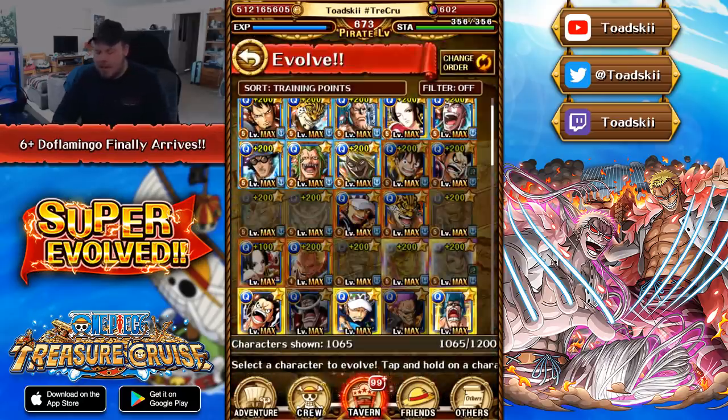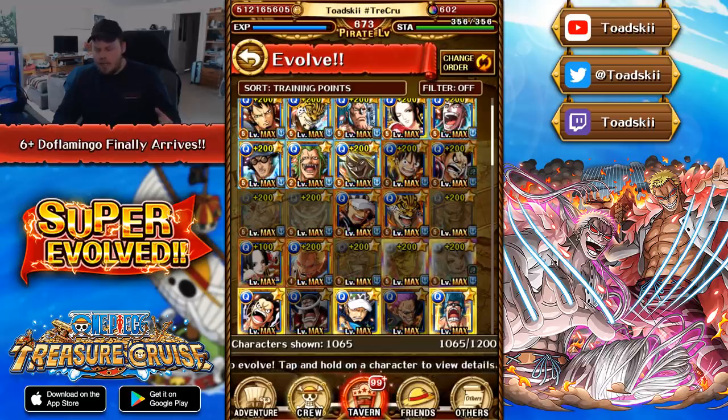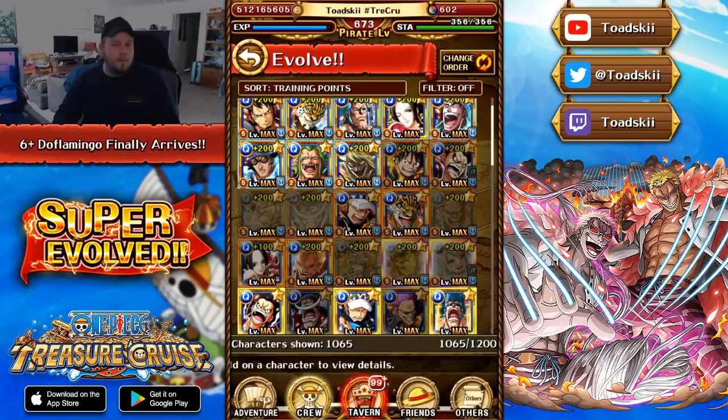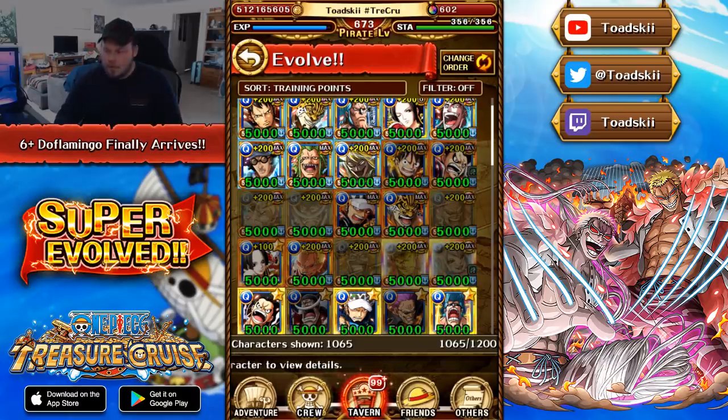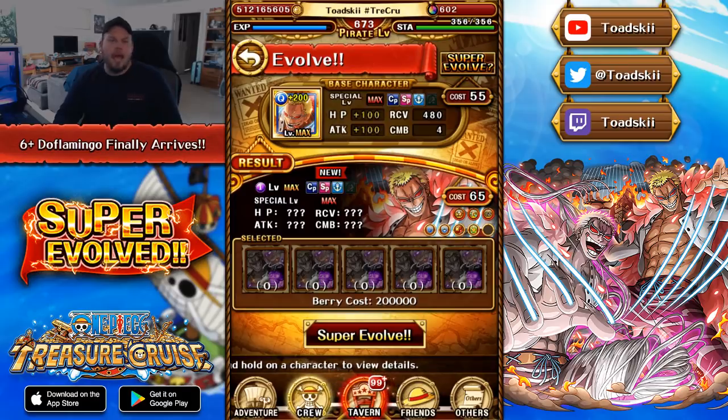So we can go ahead and have a look here. I have time-traveled to, I believe, the 18th or 19th of September. Whenever the Treasure Map goes live is when you'll be able to super-evolve this character. We can see here that Doflamingo will finally be able to super-evolve. The materials needed are specific super evolution skulls that are only available inside the Treasure Map itself.